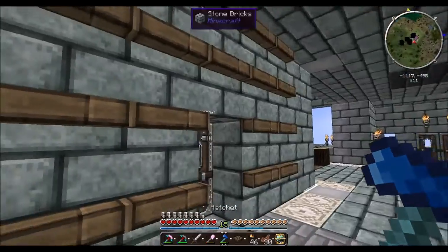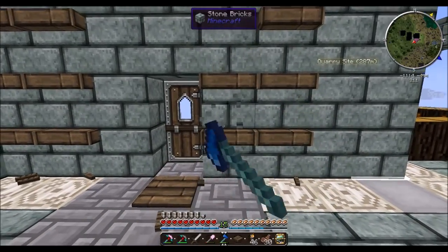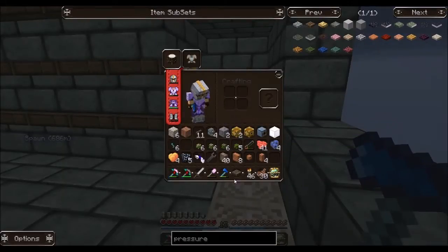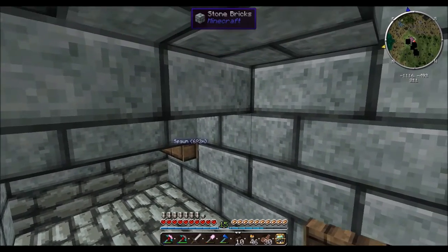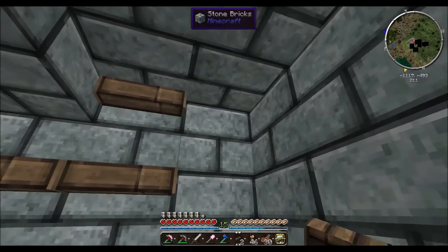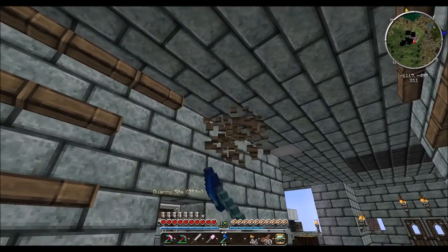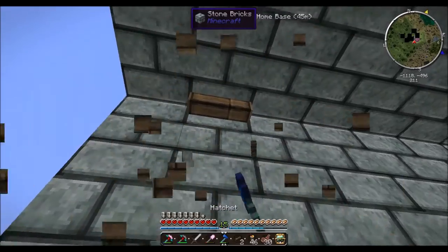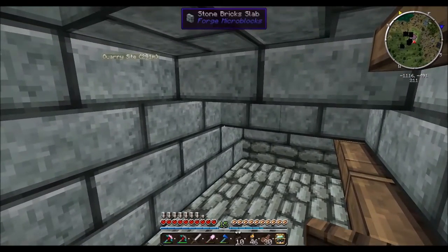This is a small room. We'll put doors here. These are a pain to get but there we go. We can actually get all of these off the wall — I don't really like them. Maybe we can do something novel like put up paintings.